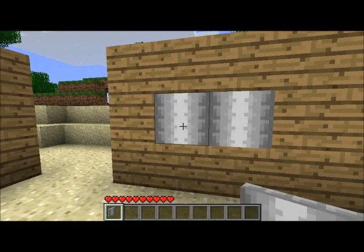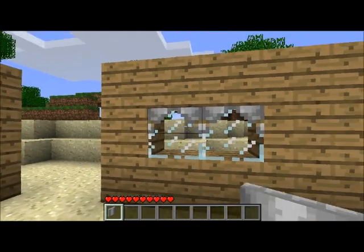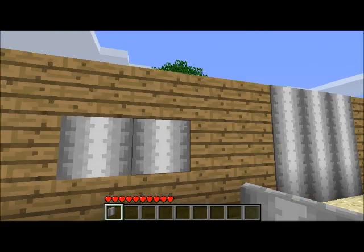We have two of the same colored curtains next to each other, and when you right click, they both open at the same time. This only works if you have the same color curtains next to each other, and it can be as many curtains as you want.